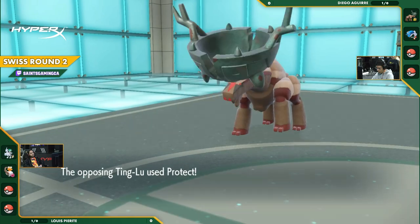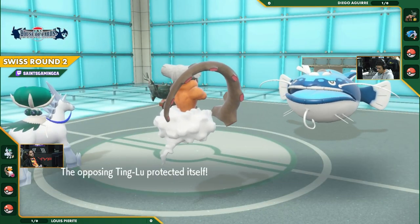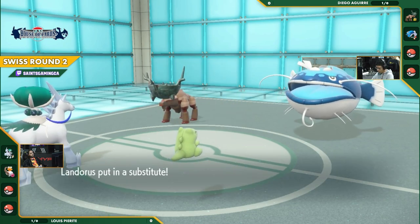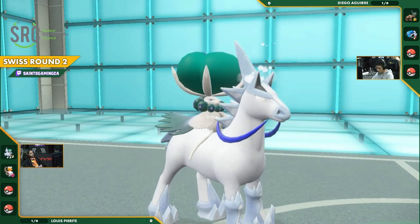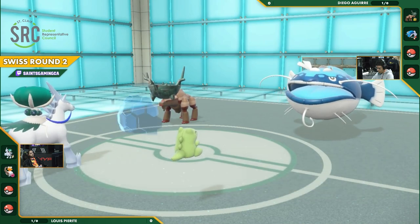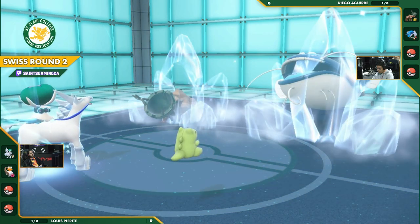We're going to see Luis go in for a standard play here. Defensive play from Diego going for the Protect on the Ting Lu. Landorus using Substitute getting set up here. Now he's going to be that much harder to take down. The Yawn comes out, correct read there. But this Calyrex is going to get one move in. We'll have that big Glacial Lance. Probably won't do a ton of damage to Dondozo here, as he was probably looking to mainly hit that Ting Lu.